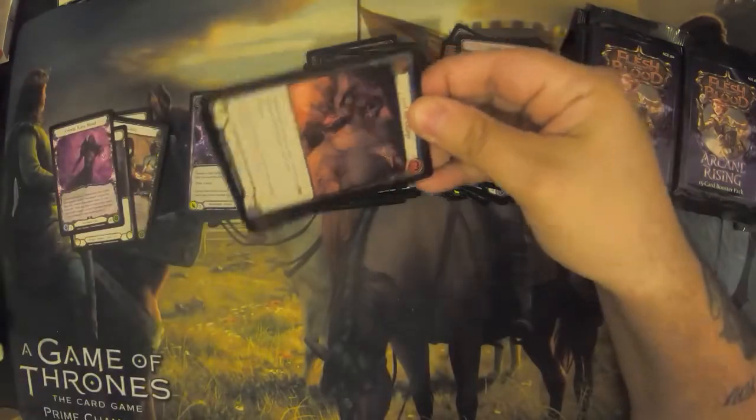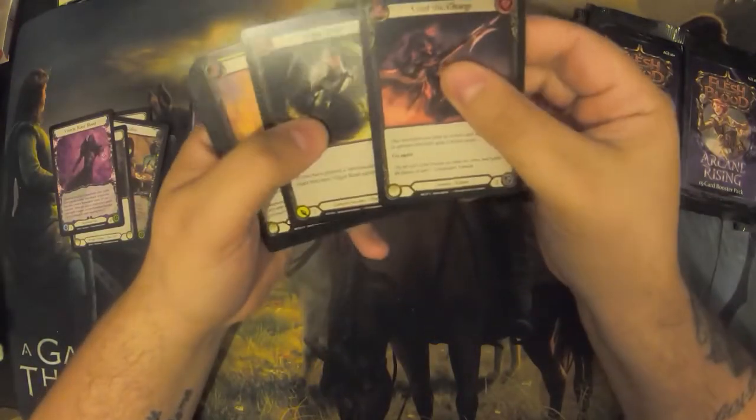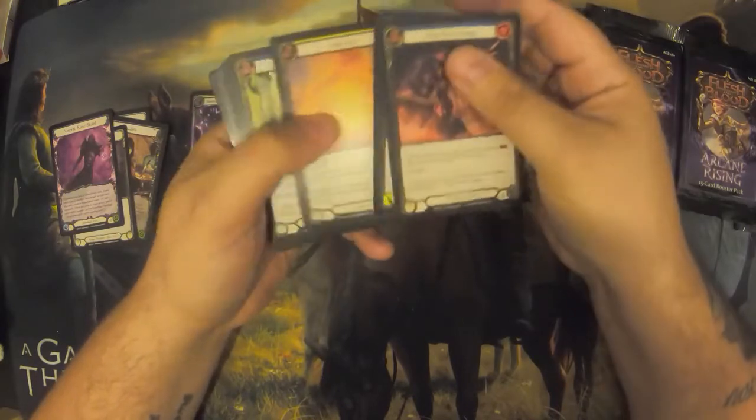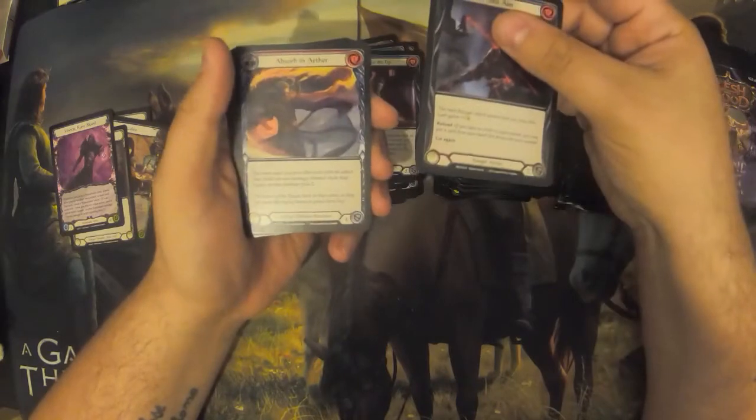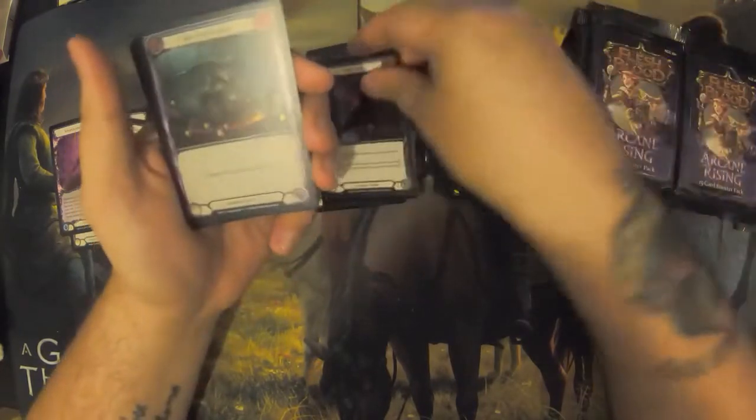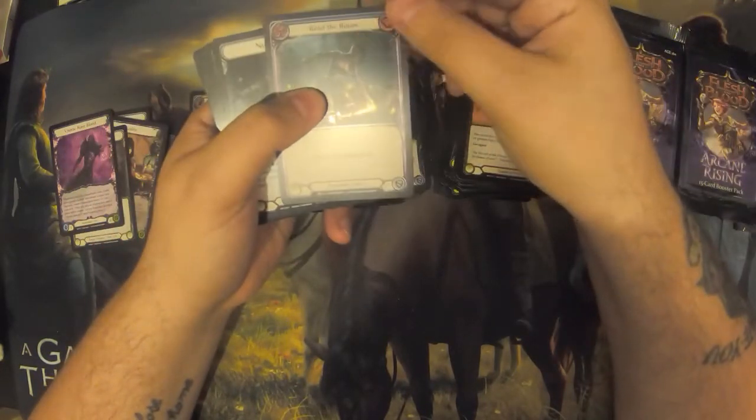I don't know how many cold foils you get — I think there might be like one or two a case. We've got 16 boxes in total, eight and eight, so we'll have a look. Take Aim and Absorb in Ether and Read the Runes.